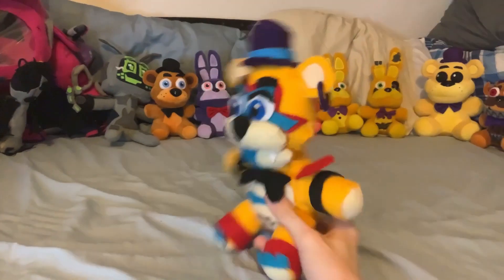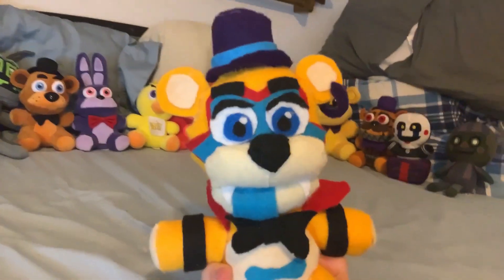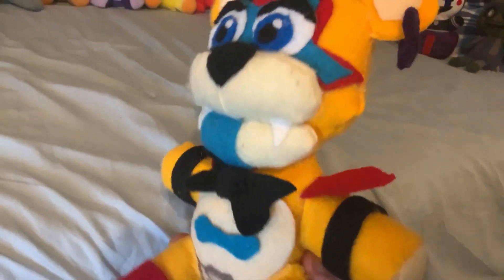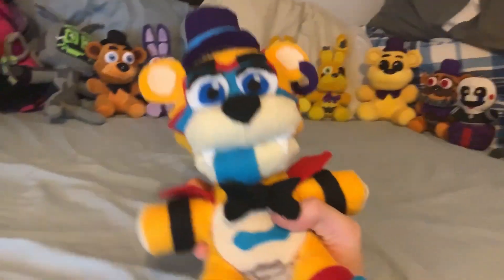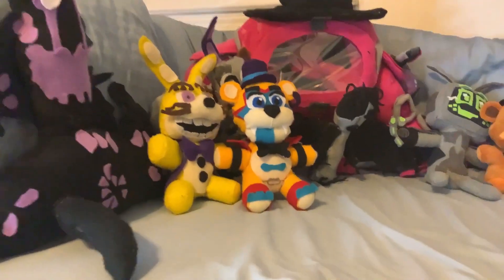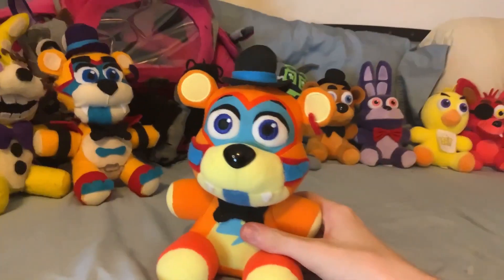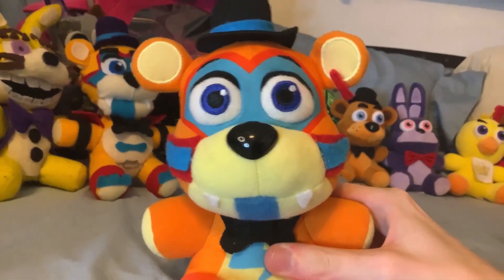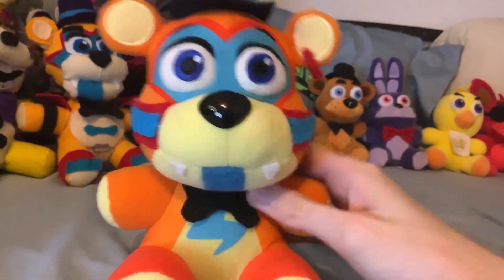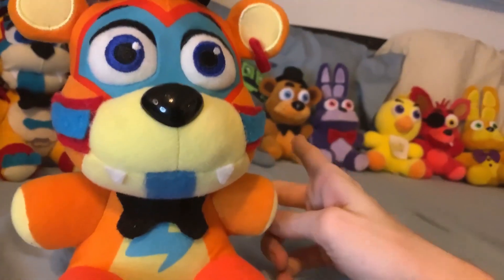Then we have the Security Breach characters — but not the Funko ones first. First up is my custom Glamrock Freddy. I don't think this will ever show up in videos, but it was nice and sentimental to have him. He was fun to make and I think I did a pretty good job, though it doesn't fit the Funko style — it's way too detailed, way too big, and looks much more like a Sanchi plush. My new Glamrock Freddy is the actual Funko plushie — obviously improved and honestly looks better in every way. He has a 3D bow tie. Let me know in the comments whether I should keep it or swap it.